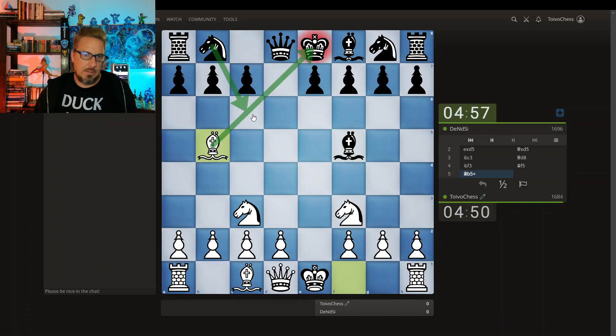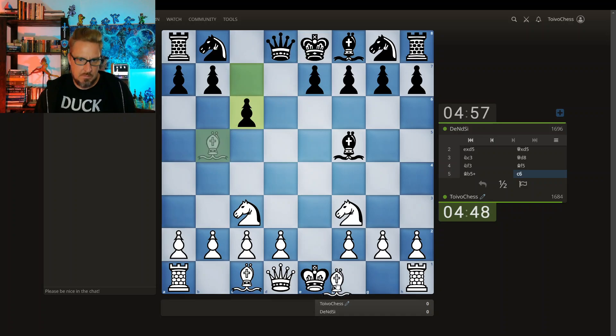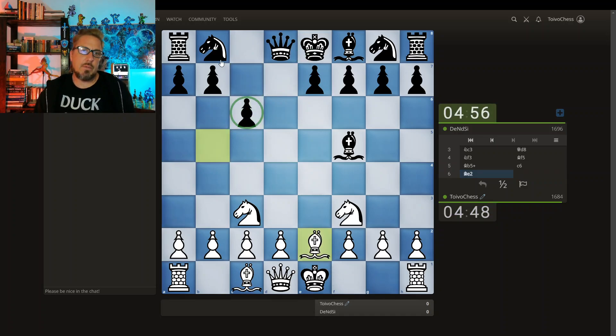I'm going to throw in this check. Probably knight comes here. And this is what I was hoping for, because now the knight doesn't have its natural square to develop to.